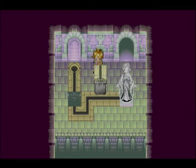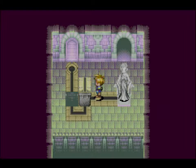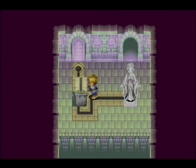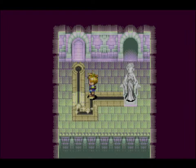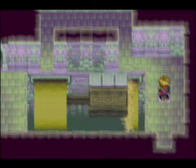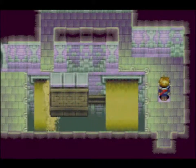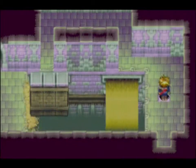Here we have what is the more common puzzle throughout the upper section of Venus Lighthouse. This is a pretty easy example — we just have to line up the floor so that the light coming from the statue reaches the end. We flip the switch here.